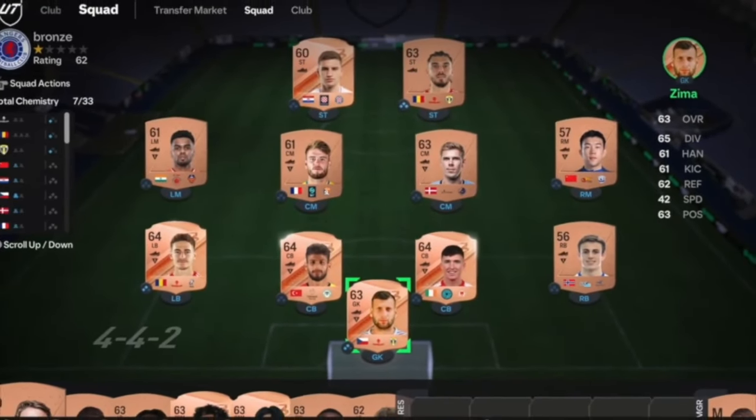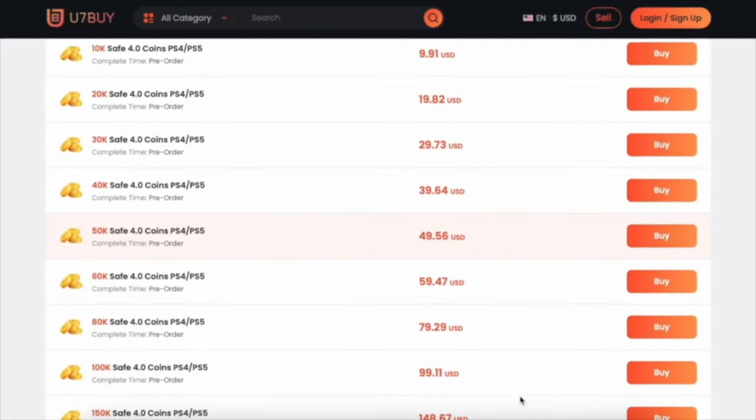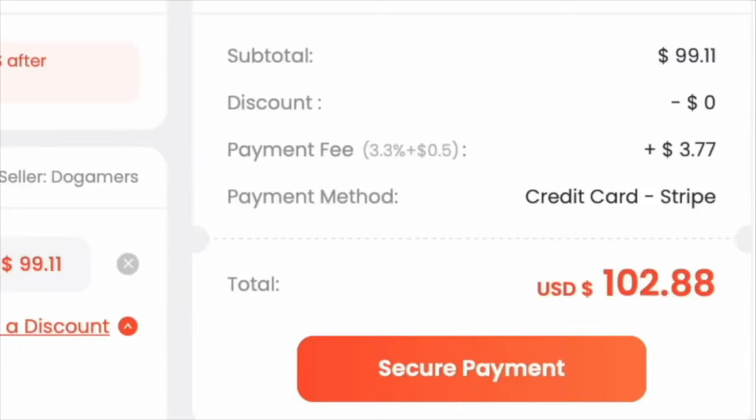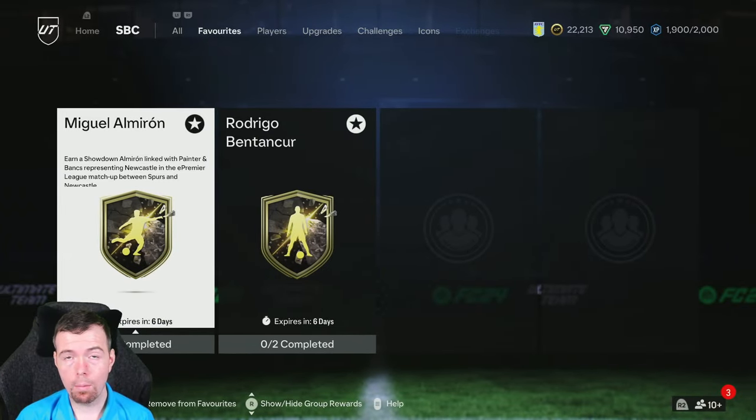Get yourself a beast team - links in the description below. Use code 'King' for a cheeky six percent off to get yourself some cheap, reliable coins. Right, let's get into the video. What's going on guys, King Flipper here, welcome to another Showdown SBC video.